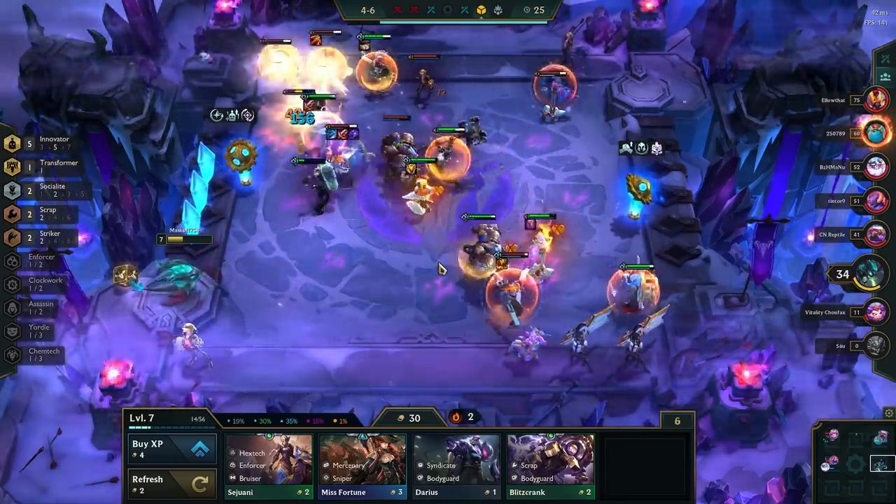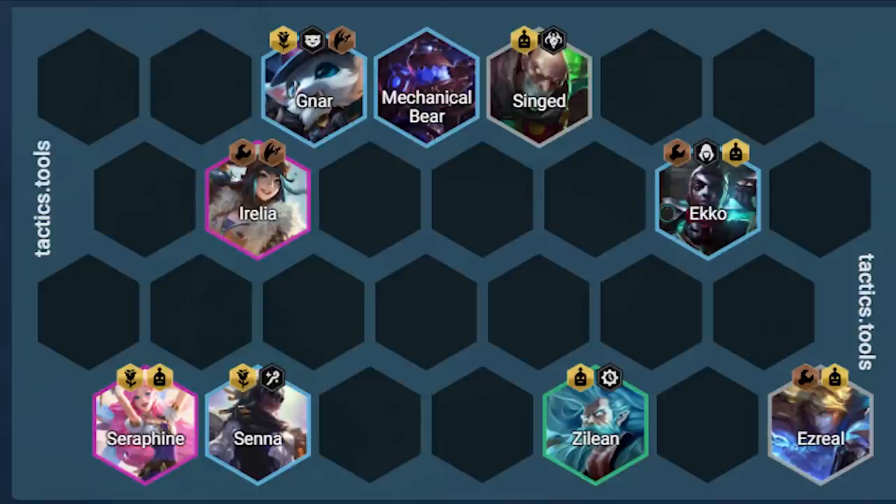General positioning with this comp: put Irelia wherever the Socialite hex is that game. The bear wants to be protected by Gnar and Singed to make sure he ults once or twice. Zilean wants to be positioned below Singed so that he tosses his bomb at whichever unit Singed will throw into the enemy backline. Ezreal is farthest to the side as CC bait. Seraphine and Senna are cornered to heal as much as possible with their spells.